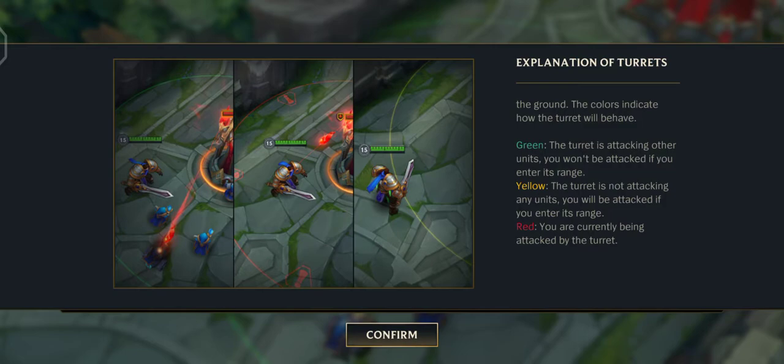Yellow: the turret is not attacking any units. You will be attacked if you enter its range.